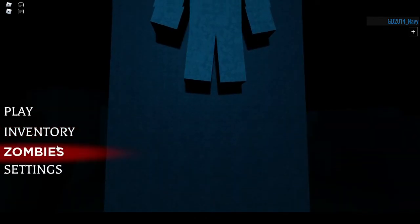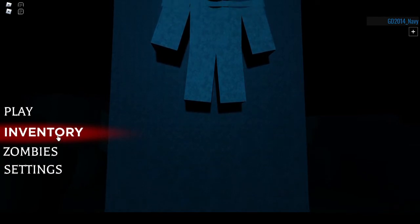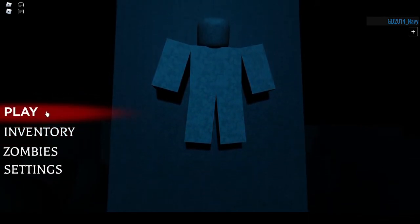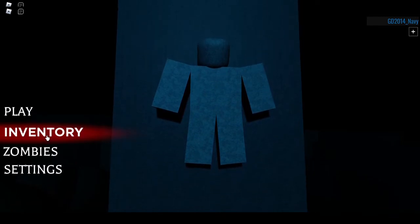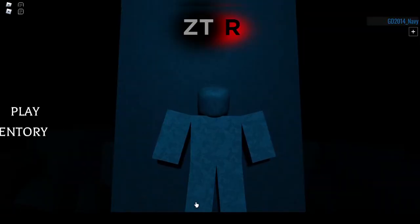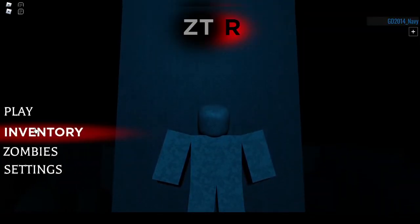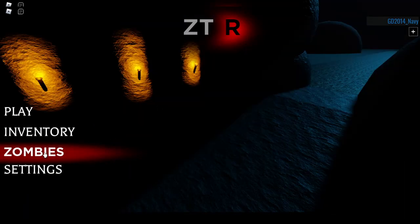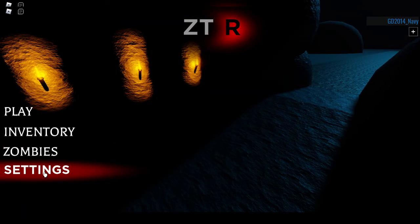So when you get to this menu right here, we're going to go to inventory. Actually, don't click play yet — you want to go to inventory first. By the way, it gives you a few options. I'm going to go back to the main menu one time. So it'll give you play, zombies, where you can read more, and then update your settings for the game.